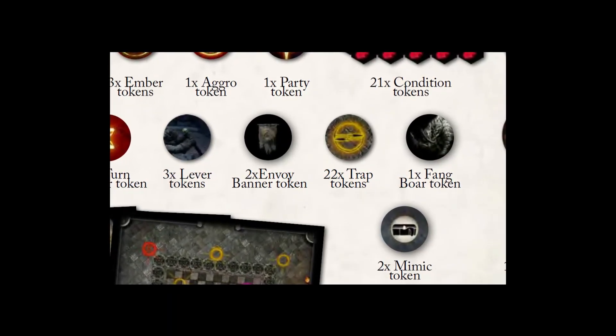Whether you have the core set or not, take a random token to represent the fang board token, and two to represent the mimic token — you can also print them from the rulebook. Now that you have all the components, the next part of the setup can be found in our How to Play the Tomb of Giants core set video by clicking on the link above or in this video's description.